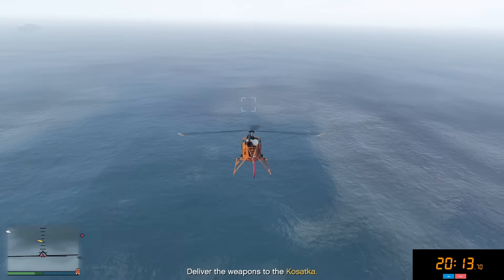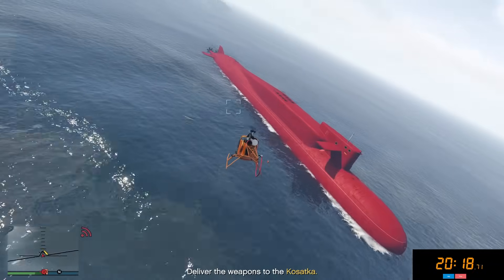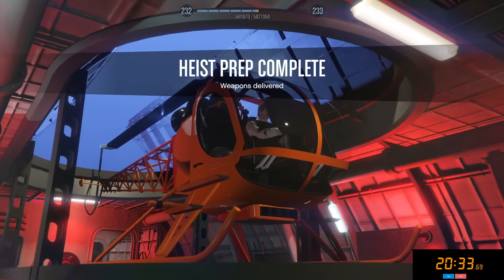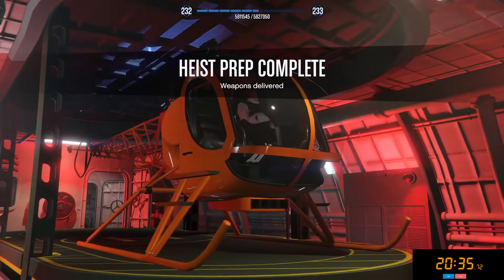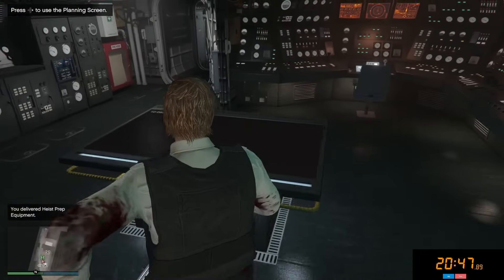Let's go down a little bit towards the water — we got to wait for our Kosatka to rise out. The nice thing about the Sparrow is you can just fly right over the back of the sub, spam the enter button, and we are now inside. Any missions where you have to actually grab a physical object and bring it back, you are not able to fast travel, because it's not going to keep the object on you — you're actually going to have to fly back to the location. Just a little over 20 minutes and we have completed two of our preps.